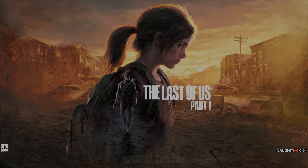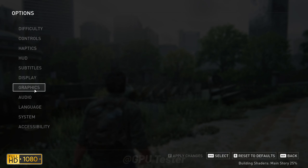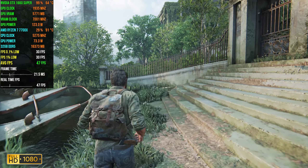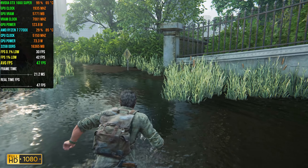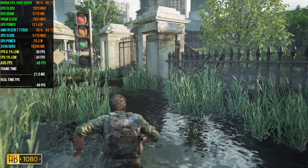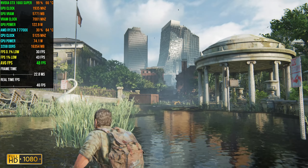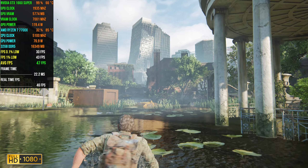Next game on our list is The Last of Us Part 1. We're going to be using the medium preset at 1080p. We get an average FPS of 47, 1% lows of 42, and 0.1% lows of 34. The 0.1% lows are heavily affected by the amount of VRAM your GPU has because this game eats VRAM for breakfast. However, the overall experience isn't bad at all — with an average of 47 you can definitely enjoy slow-paced games like The Last of Us Part 1.